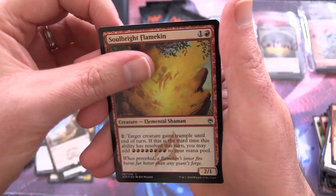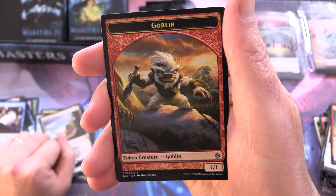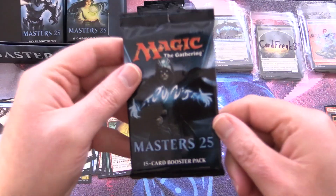Foil Solbright Flamekin and a Goblin token — I love the hairstyle on this dude, that is just too fun.